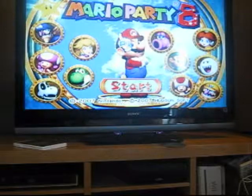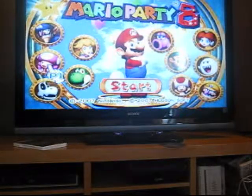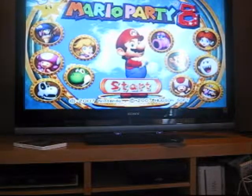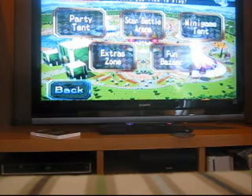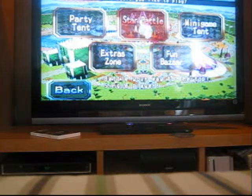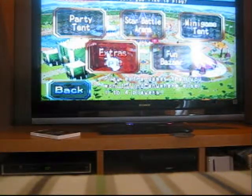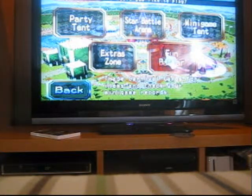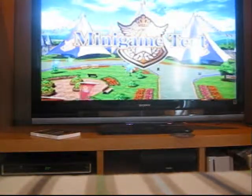Remember, we have to get started right away. We can't start the party without the party toys — first you have to go through them all. In the party tent, you have to play a party board game with one of four players. In the game tent, you have to play mini-games. In the extra zone, you can play extra games and find a store where you trade your carnival cards for items and check your mini-game records. Right now we're going to go to the mini-game tent. Here we are in the mini-game tent — we're about to start this party.